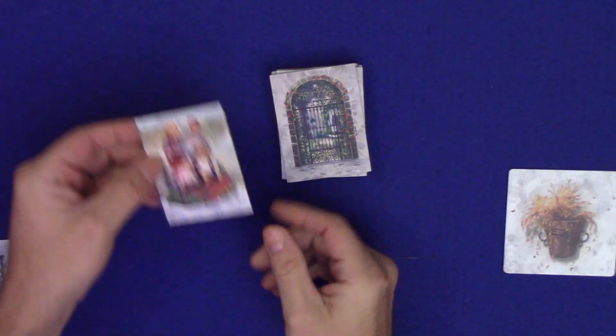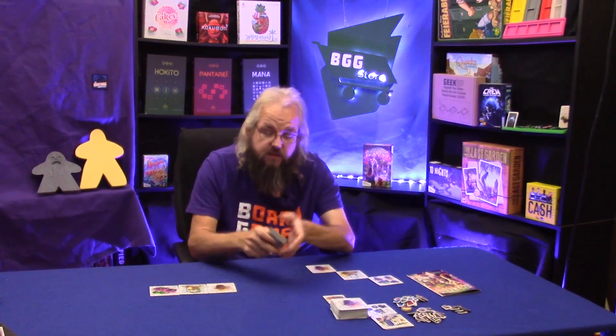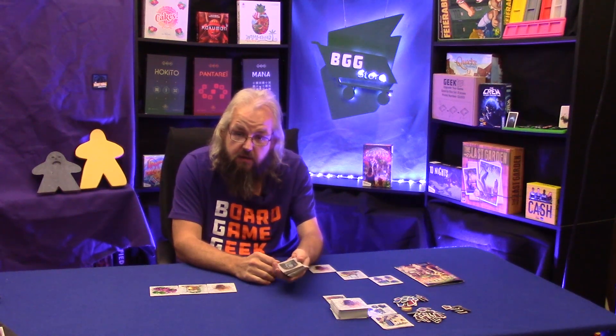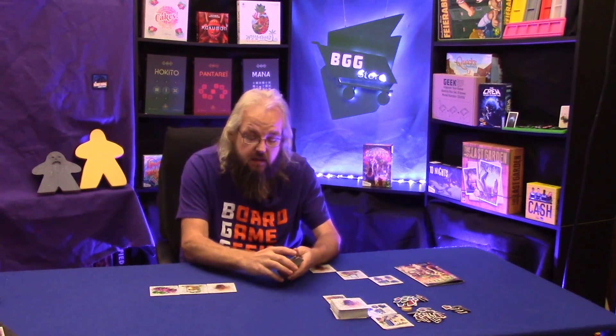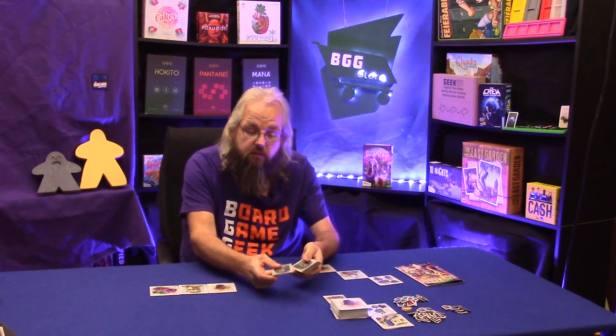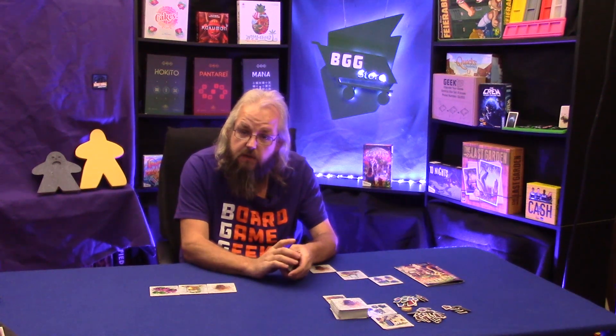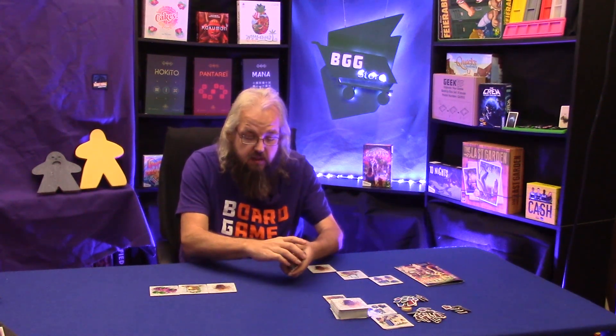Next, we're going to find our character tiles, flip them over, and find the visitor tile, placing it near our flower deck. Then we shuffle the rest of the tiles. With the reshuffled character tiles, we place a certain number face down and a certain number face up depending on the player count. For a two- and four-player game, place four tiles face down and the rest face up. For a three- and five-player game, place three character tiles face down and the rest face up.